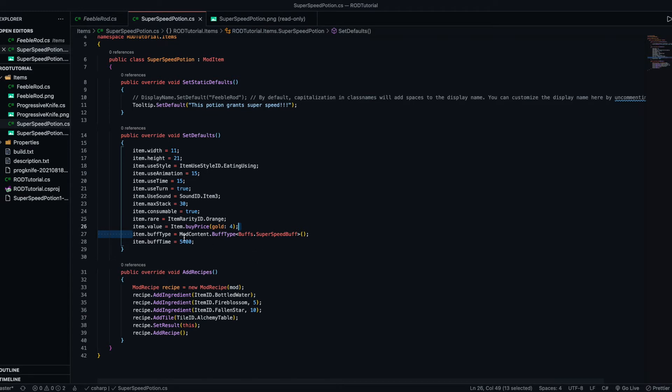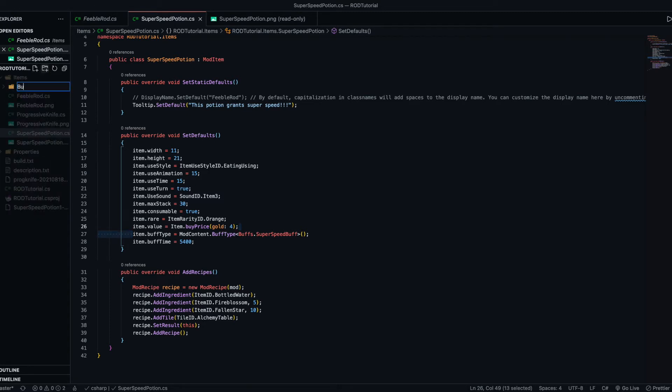To assign the specific buff - which we haven't made yet but I'll name it SuperSpeedBuff - we do ModContent.BuffType, Buffs.SuperSpeedBuff. The reason it's 'Buffs dot' is because we're going to make a new folder called 'Buffs', and inside there will be our new file called SuperSpeedBuff.cs.